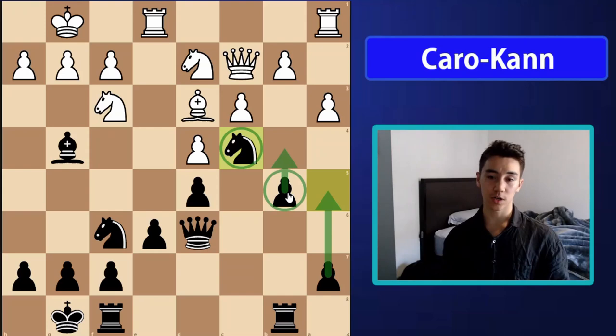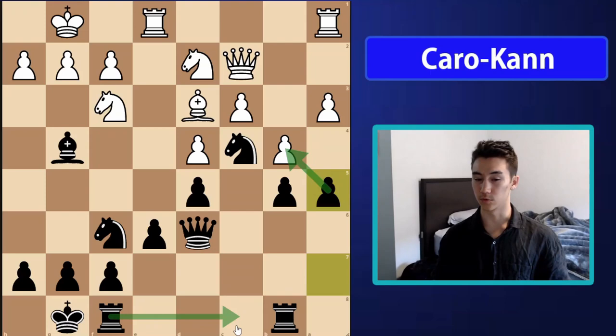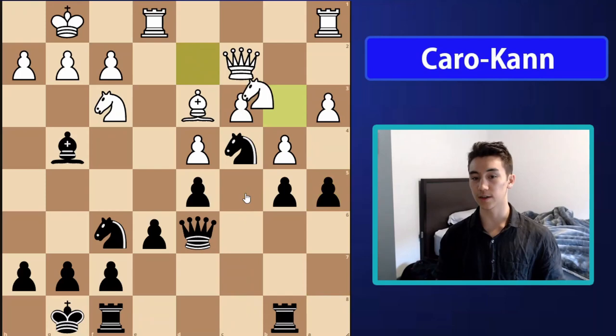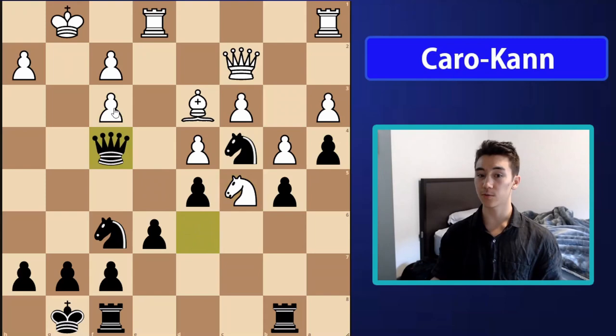After queen c2, I put my knight on the nice outpost c4 and aim for a5 then b4 now that b5 is safely guarded. My opponent tried b4 to stop me from playing a5 and b4 by occupying b4 themselves, but I played a5 anyway — aiming to open the a-file or target c3. My opponent then played knight b3, but that knight had been playing an important role on d2 defending the knight on f3. Now I can play bishop takes f3, doubling their king side pawns and creating a very awkward structure.